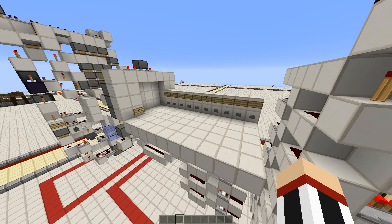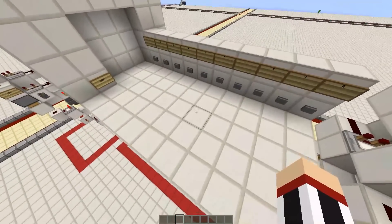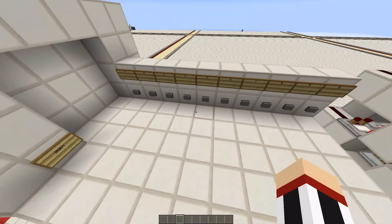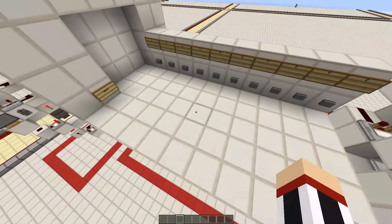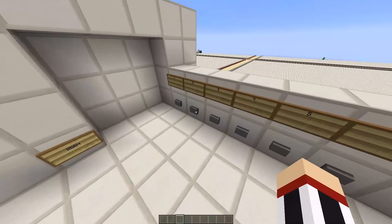Hello everybody, welcome back. What I'd like to show you today is this very cool combination lock system that I developed quite a while ago, but I think it's worth uploading anyway. It works with signal strength and that makes it very compact and quite easy to work with, but I'll quickly show you this in action.